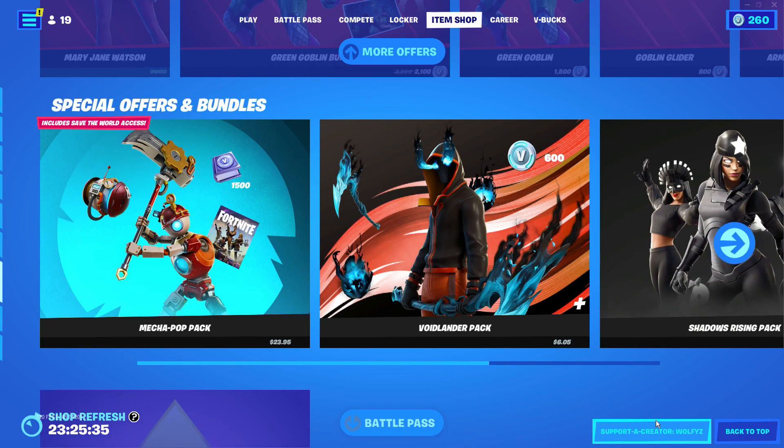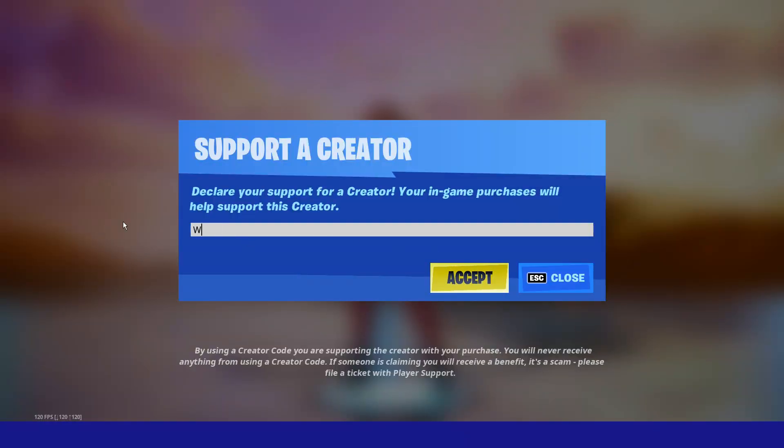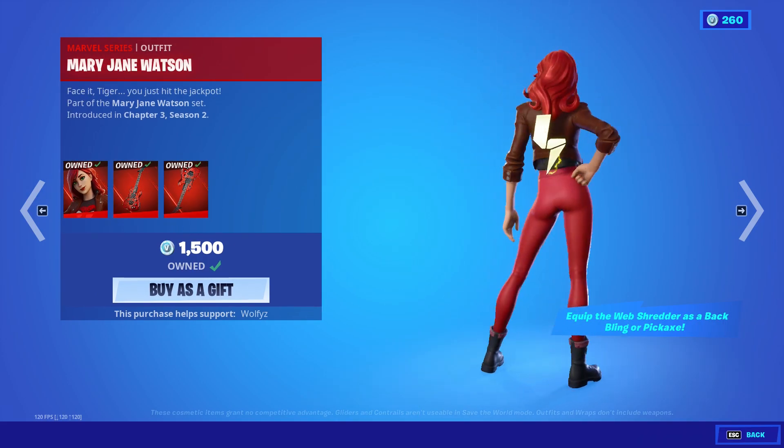Before I show you this map, make sure you go over to the item shop and use code Wolfies. There's some amazing skins out right now, like the Mary Jane skin.